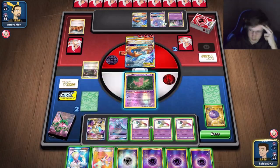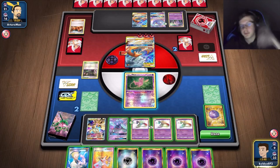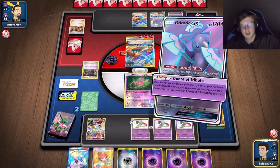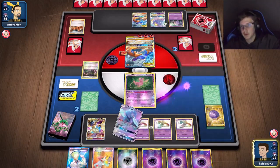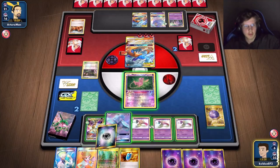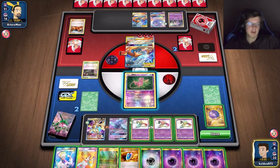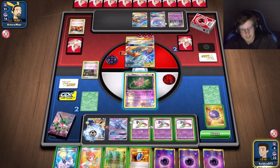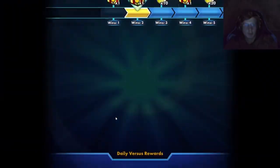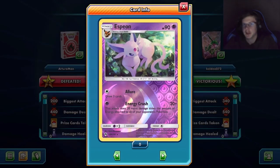With Muscle Band I'm guaranteed this hit — three energy plus metal on this guy is 260, with Muscle Band that's 280. I might as well Juniper to fully guarantee, then Oricorio draws two more, and there's no way I miss it. I get the Muscle Band — let me see if I get a VS Seeker too. Got both! That works. I'll kill the active guy and there we go.